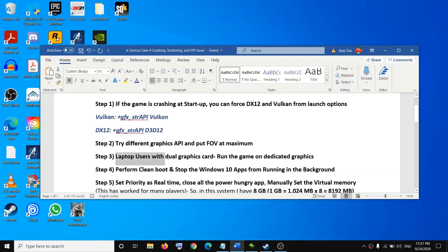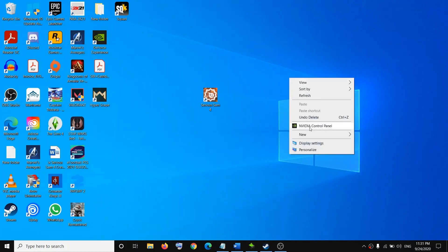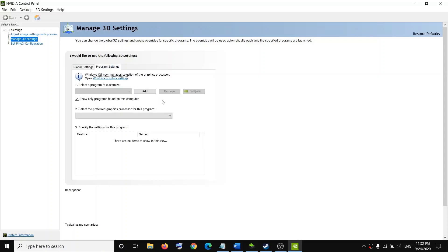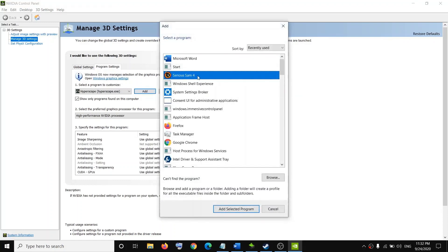If you have a laptop with dual graphics cards, make sure the game is running on the dedicated GPU. Right-click on the desktop and select NVIDIA Control Panel. Go to Manage 3D Settings, then click on Program Settings. Click Add and select the game EXE file, then click Add Selected Program.